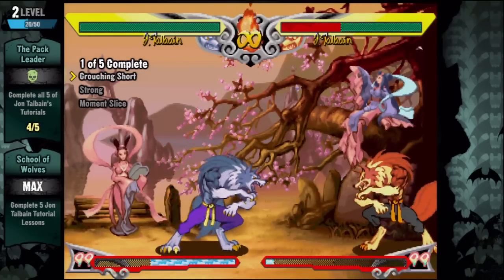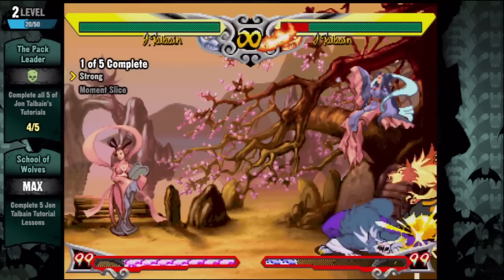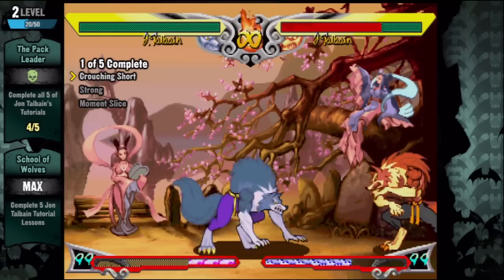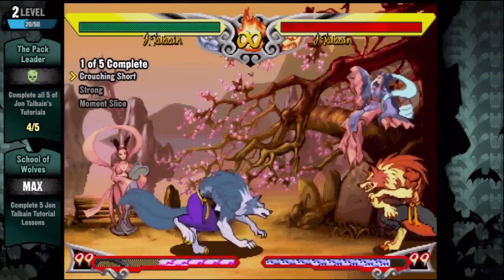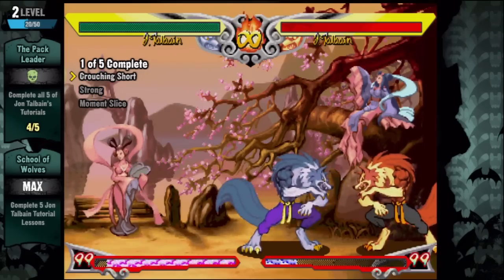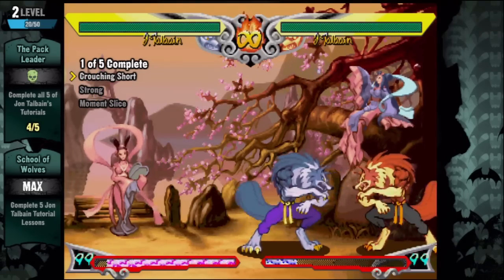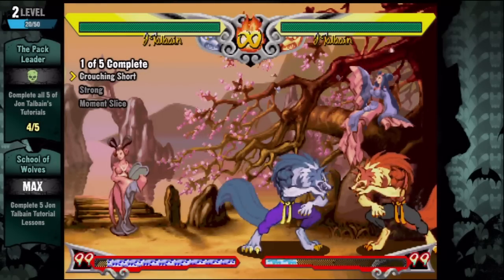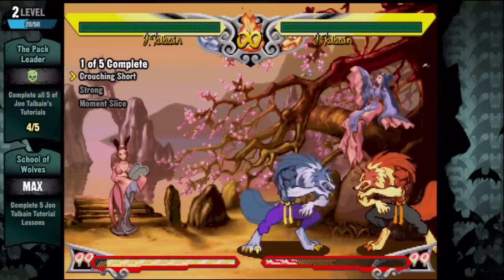Instead of trying to do it all at once, it actually links into itself pretty easily when you break it down. There's going to be a challenge — I was able to get one of five, but props to you guys if you can get this, because that is a difficult combination of buttons. If you guys enjoyed a little bit of Jon Talbain's training and tutorial, let me know. I'm going to be back very soon with another character I'm looking forward to playing in Darkstalkers. My name is Max — stay tuned, guys.